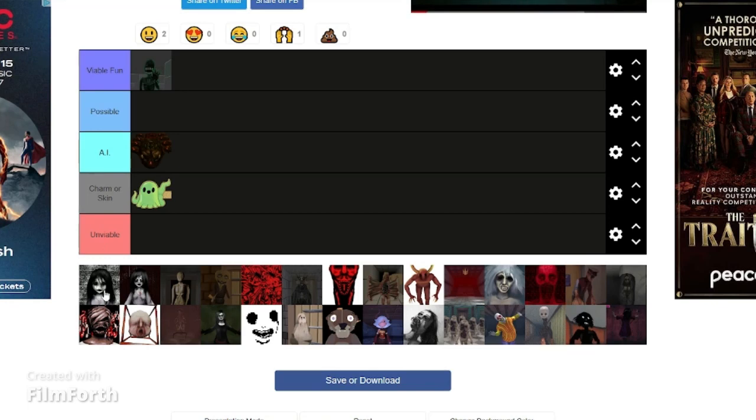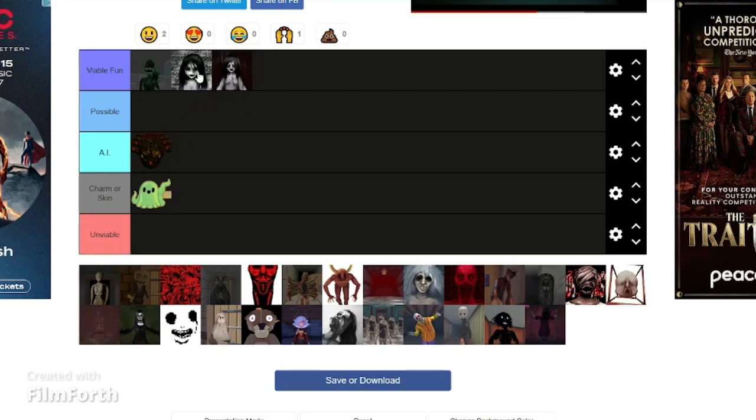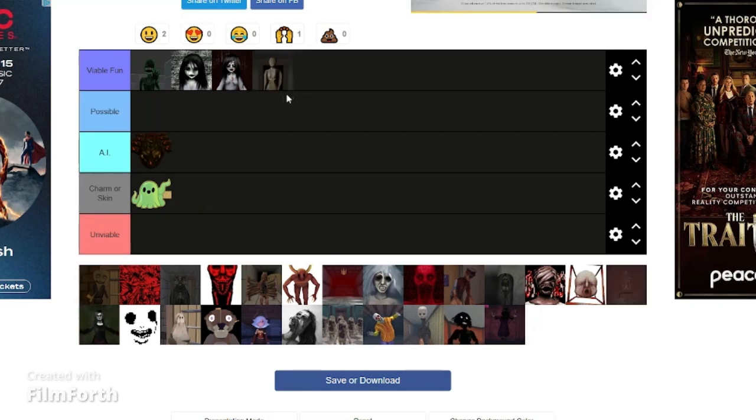Specimen 4, the pretty ghost girl. She doesn't really have much going for her, but in Endless Mode she has this static thing that appears around the player and kind of blinds them. I think she would be viable for a fun killer. There are two versions of her because her Endless Mode form works differently — she has a different mechanic with that static thing. I think she would actually be kind of alright as a killer.